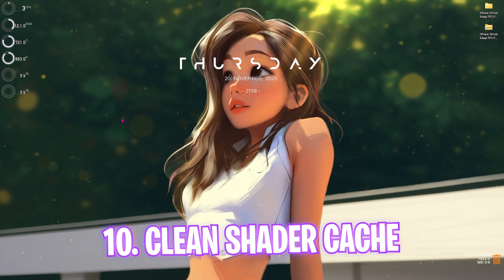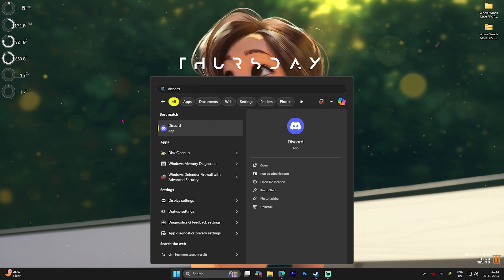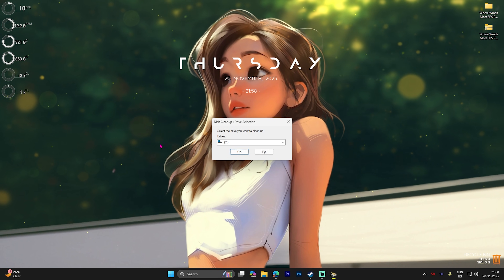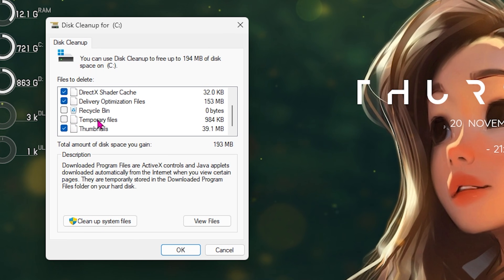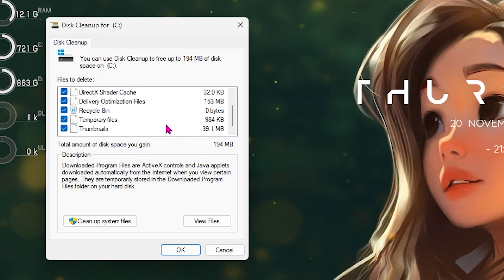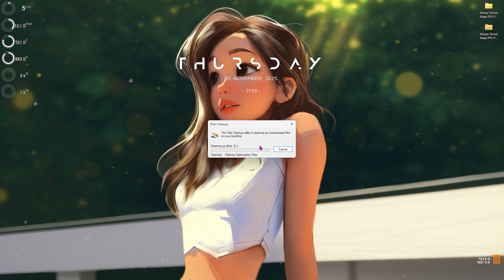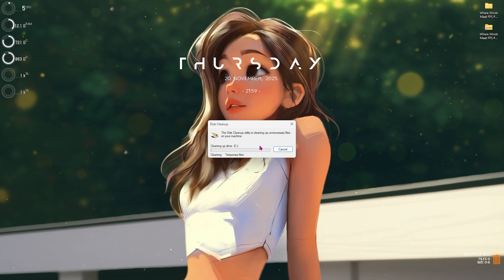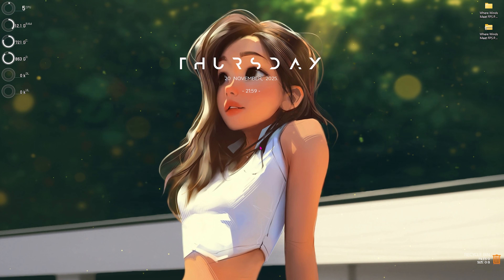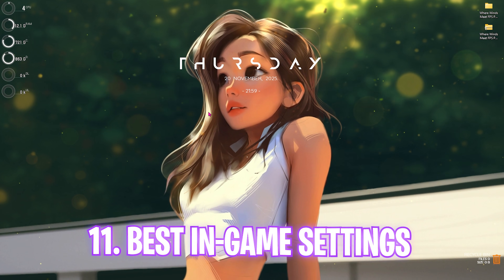Next step is cleaning your shader cache. Search for Disk Cleanup, open it, select Local Disk C, and click OK. Select DirectX Shader Cache, Delivery Optimization Files, Recycle Bin, and Temporary Files. Click OK and delete the files. This removes unwanted shader cache so the game can re-render fresh cache files, fixing issues that may have been caused by corrupted or outdated cache.